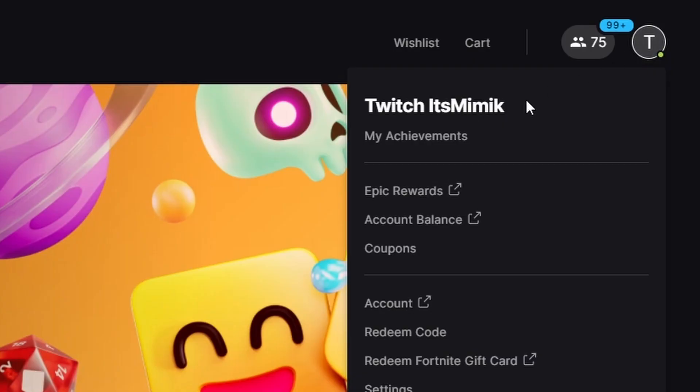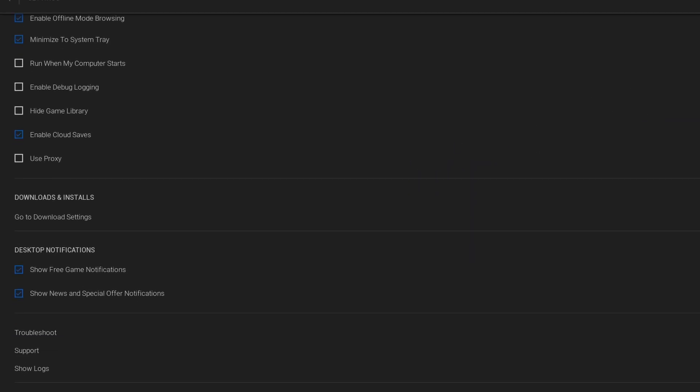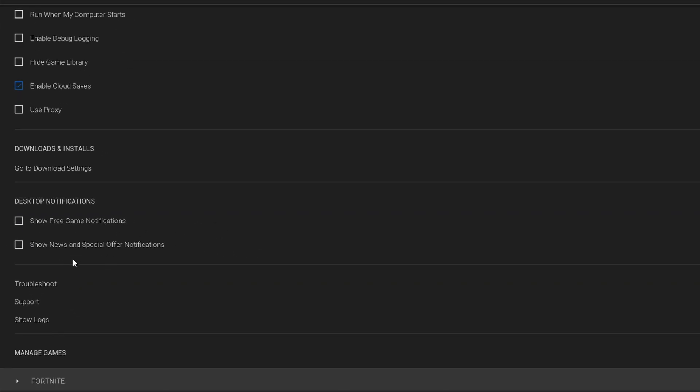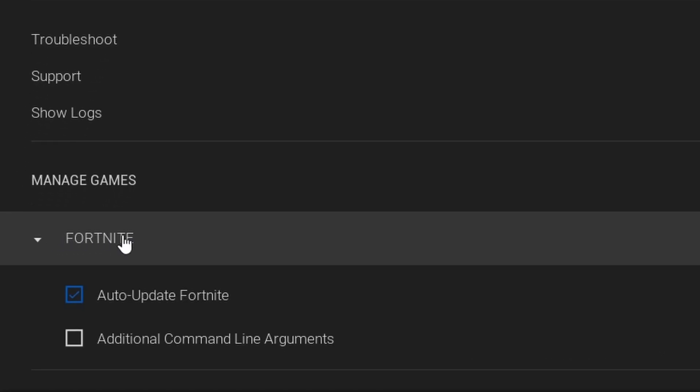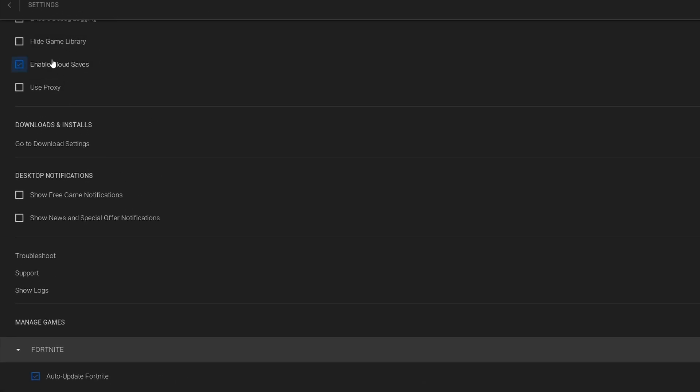Next, open up the Epic Games Launcher and click on the top right, then Settings, and copy the settings shown. Scroll to desktop notifications and turn them off, since this can cause ping spikes. Then scroll to the very bottom, click on Fortnite, select Additional Command Line Arguments, and paste in the command. I'll leave this in the description as well. Then click Add Settings.